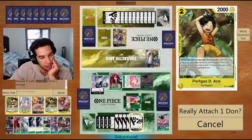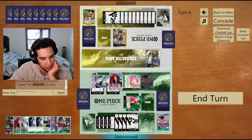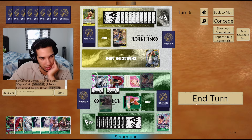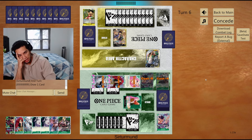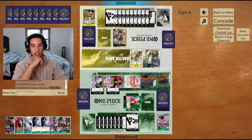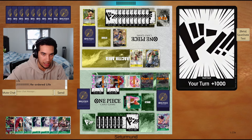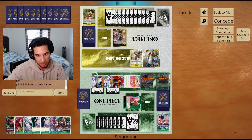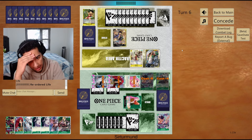If I just get them to zero, the opponent can just play their Moria and do their stuff. If I don't, then I'm forcing them to have to find an answer. I think I like leaving them at one. Leaving them at one forces them to deal with the board — they cannot play Moria anymore because they won't be able to get life if they play Moria.